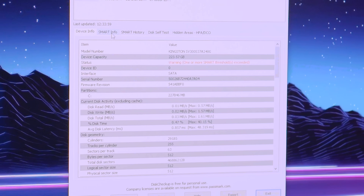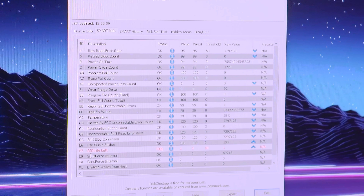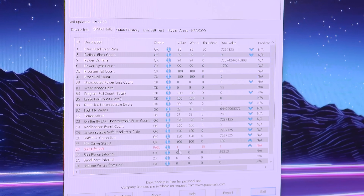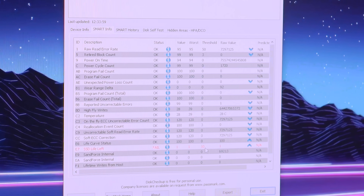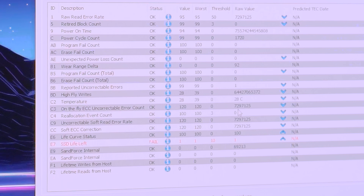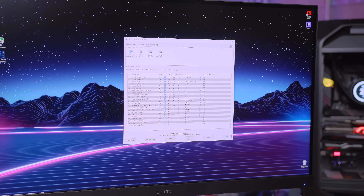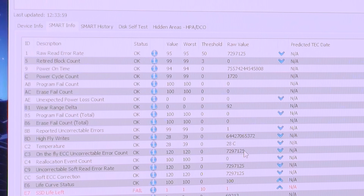If we move from Device Info to Smart Info, you can see: raw read error rate — okay. But then fail: E7, SSD Life Left — fail. Threshold is 10, but the raw value is 1 and worst is 1. You can think of that as percentage of life — if 100% is fully healthy, Nick is 99% unhealthy right now. Also look at this: the raw read error rate has been going up all day long, up quite a bit even just since earlier today. On-the-fly ECC uncorrectable error count: 7.297 million. Each byte of data in error counts as a number there — we're seeing lots of errors on this drive, probably because of the health of the drive right now. The SSC soft correction number correlates with the other errors — all those numbers match and are all related to errors.